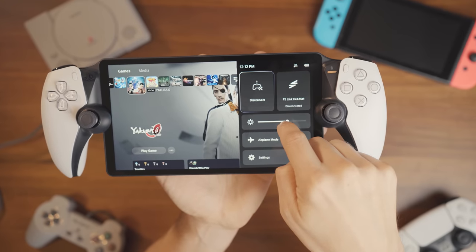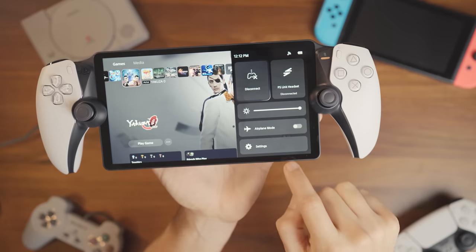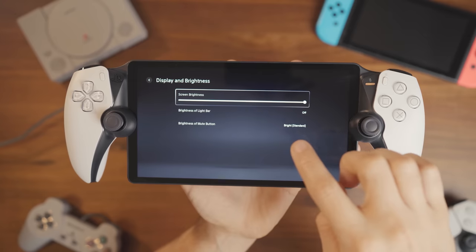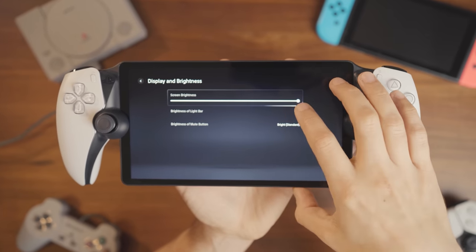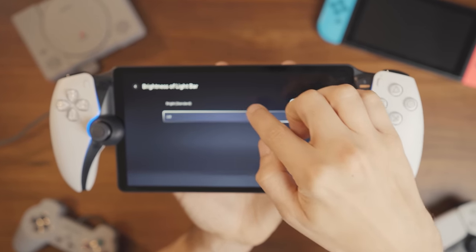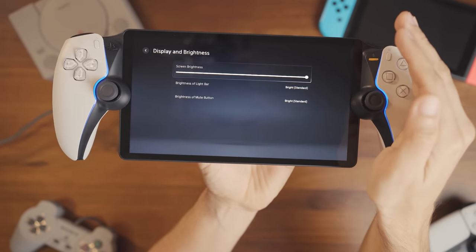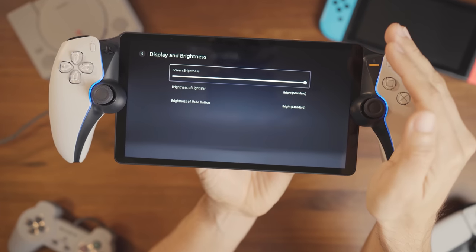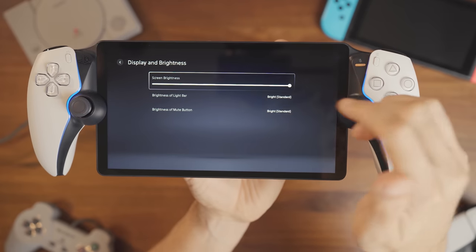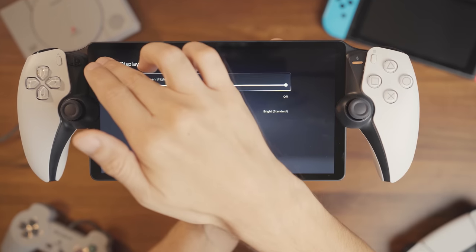I personally don't have a lot of time to game nowadays, so I play at full brightness because I usually don't play for four hours straight. If you go to Settings, then Display and Brightness, you have your screen brightness slider. Another thing that affects battery life is the PlayStation light bars. If I turn those on, these turn on — you can see them just like the PS5 controller. I personally don't like using them; it's kind of annoying and distracting if you like playing in the dark. So I go ahead and shut that off so it's never on, which should save some battery life.